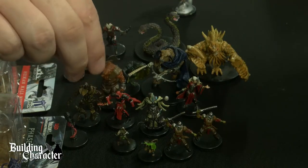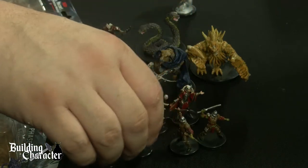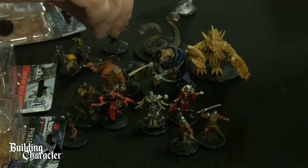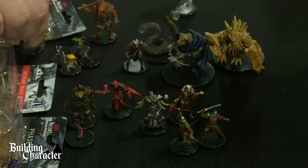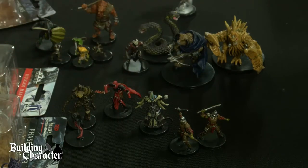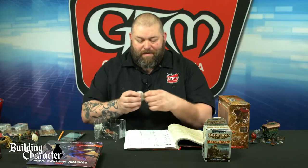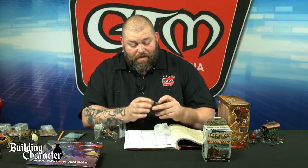I'm really thinking the rat folk will definitely be a part of this initial scenario. The werebear might be the muscle of this little group, along with the lizard folk guy — those are your big muscle guys. And they're actually led by the Diabolical Mystic as the big boss at the end of the scenario. We still have a few more boxes to go through.